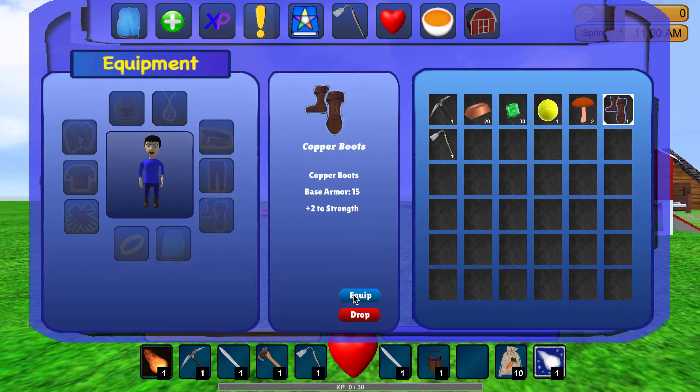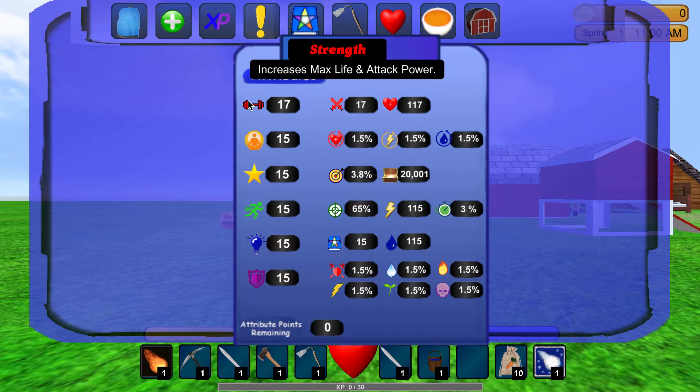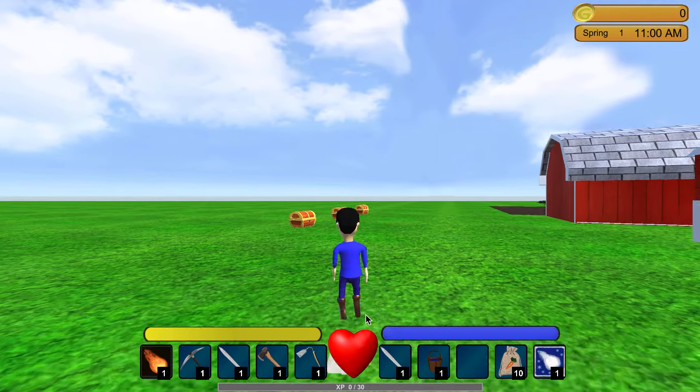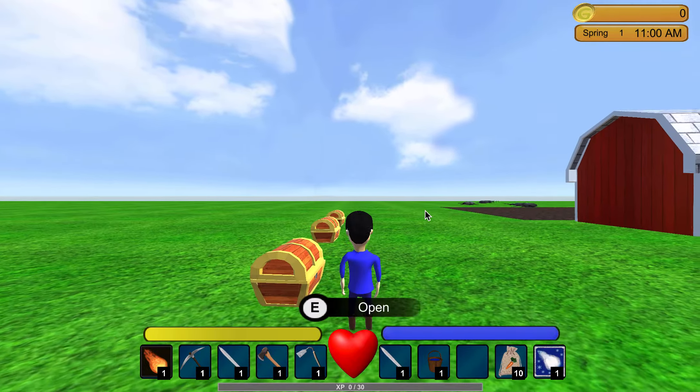Let me go back to the inventory and equip this. Now they show on the player, and if I go to the stats it now shows 17, and the player's life is now 117. This is showing 116 — I probably just have to tweak that.